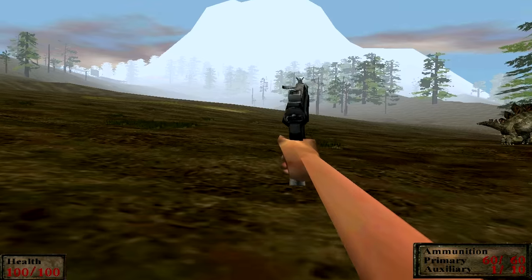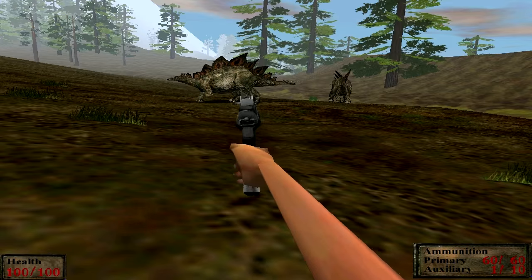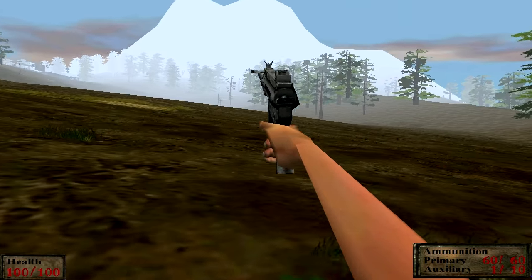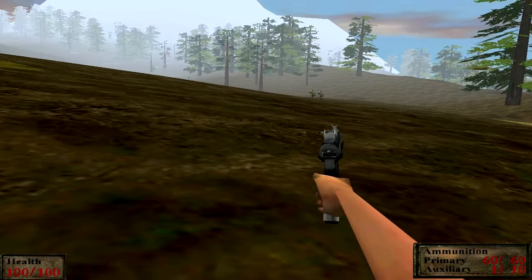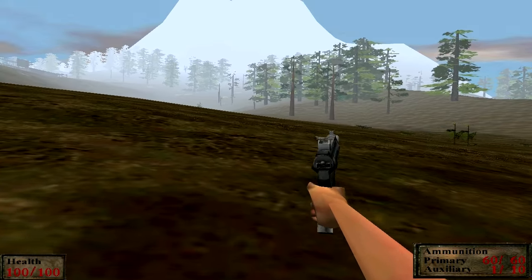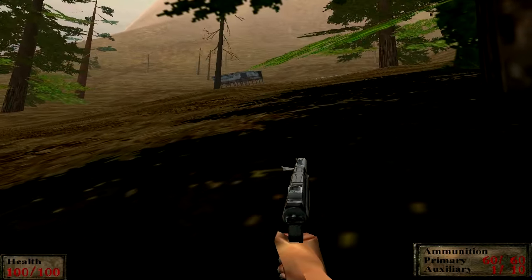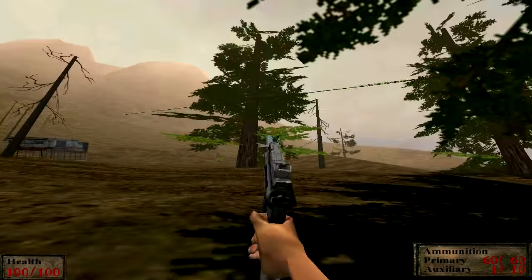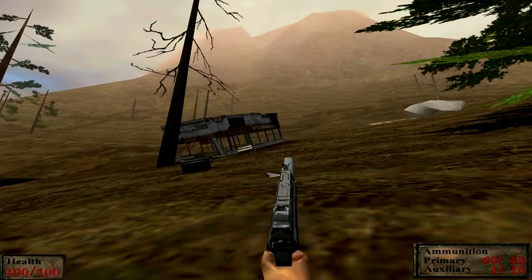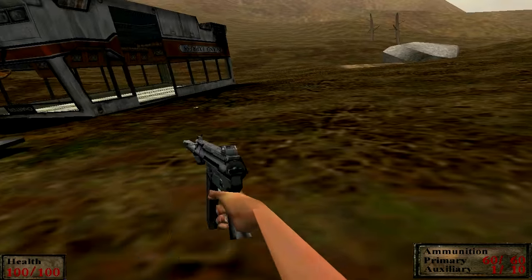So where we actually need to head is up past these trees and up to the base of that mountain area. Because this is Trespasser, even in a fairly well-made map, there's a lot of just walking. And here's our goal coming up — there's a bus that seems to have fallen down the mountain. There doesn't seem to be a road or anything over there. Maybe it was because it didn't have any tires.